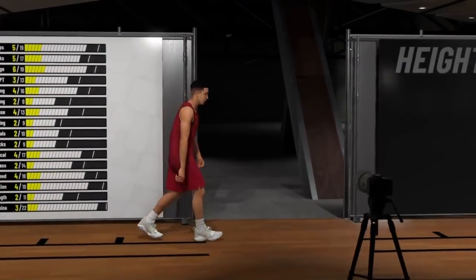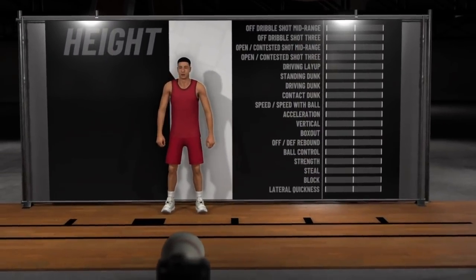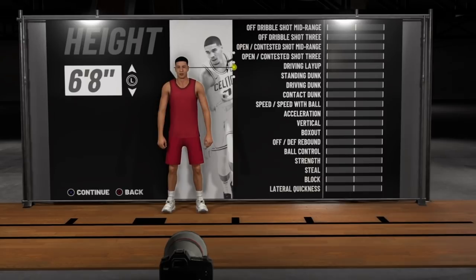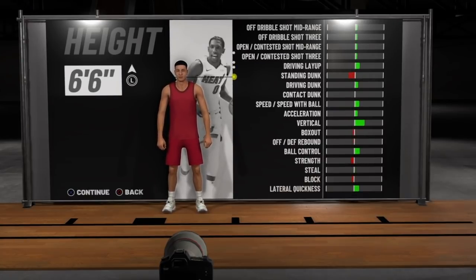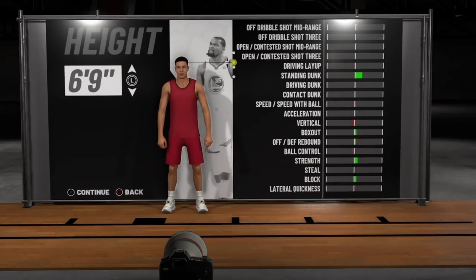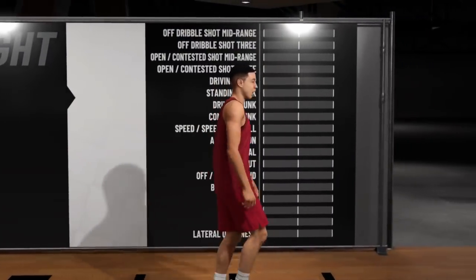Now moving on to the height, weight, and wingspan. If you didn't know, this year all that stuff matters. Whether you make your height, weight, or wingspan go up or down, you'll see on the right-hand side what that affects. For the purpose of this video I kept everything at the default settings, and that's basically pretty much it for this video.